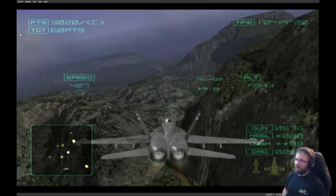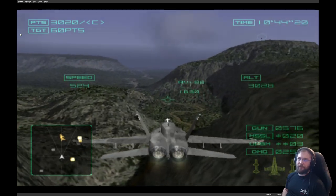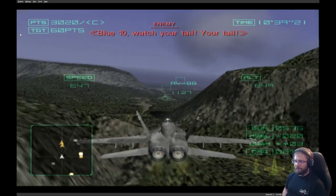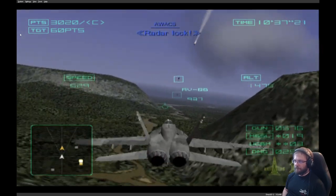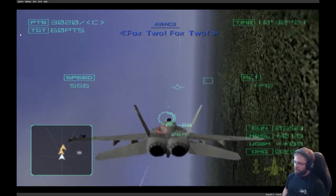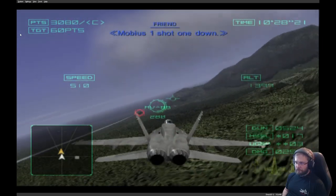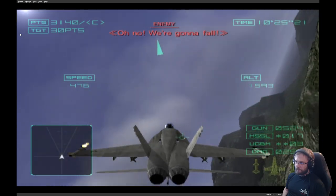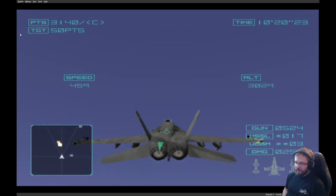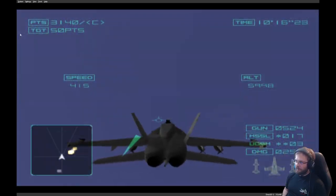I think with the Hornet — it's an assault craft so it can actually fly very slowly if needed. Radar lock. Target hit, Fox 2, Fox 2. Mobius 1 — shot one down. That's a similar situation — big hole in the ground, but it could go wrong.